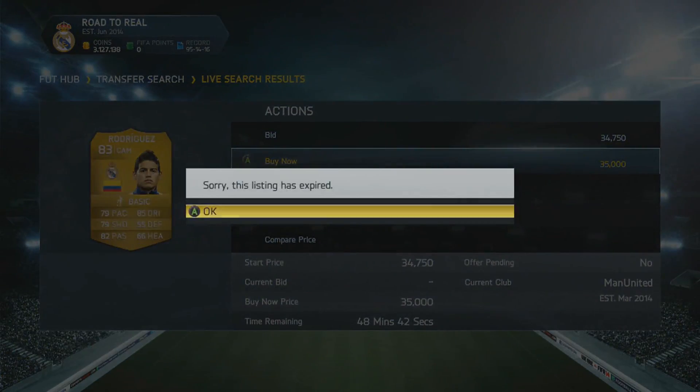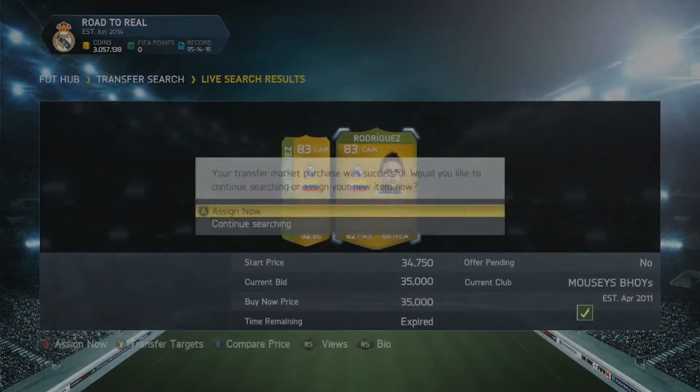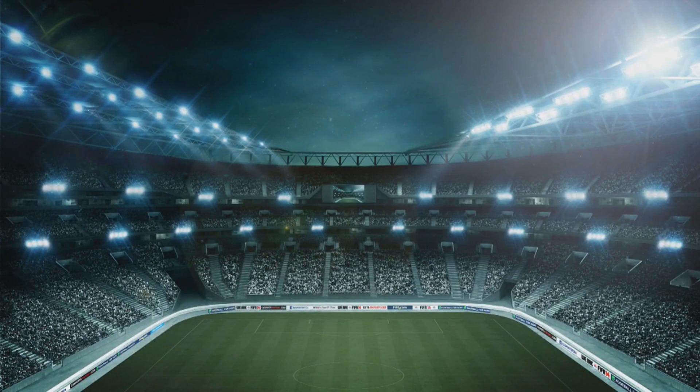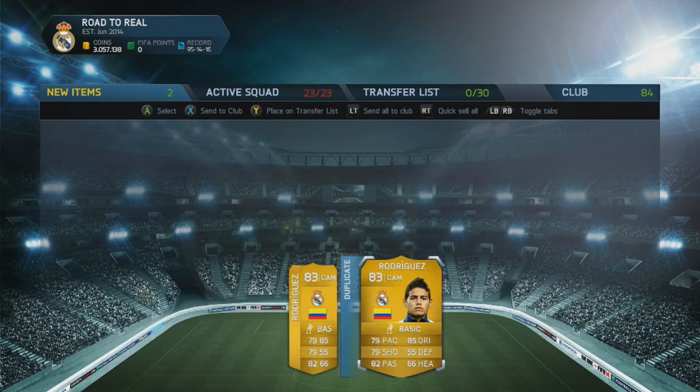Let's forget about it by making a signing. I tried to buy this James Rodriguez — things again not going right for me. It said 'error buying player' but actually it let me buy it. So I went to buy the next one because they were low buy-now price, and when I went to store it in the club, I'd got two James Rodriguez. I was like, what is going on?